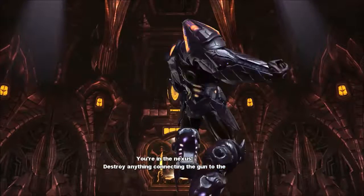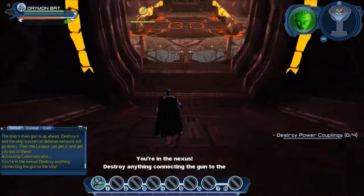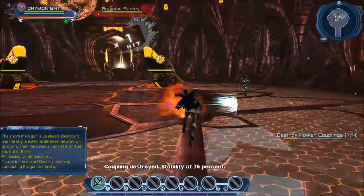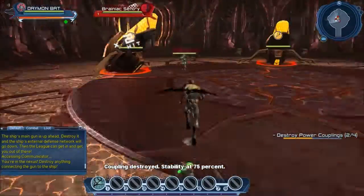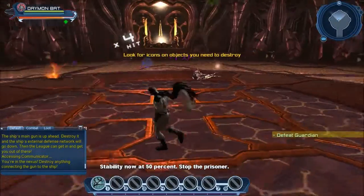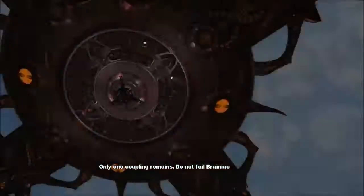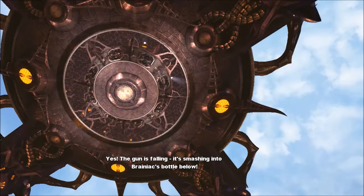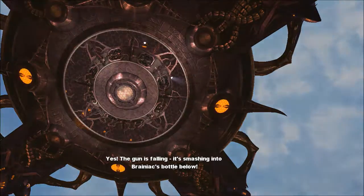You're in the Nexus. Destroy anything connecting the gun to the ship. Company destroyed — systems down at 75%. Our main incursion cannot fail Brainiac. The gun is falling — it's smashing into Brainiac's bottle below!